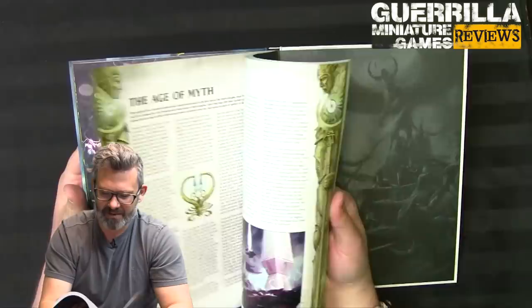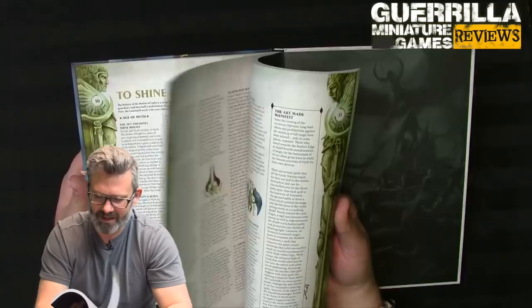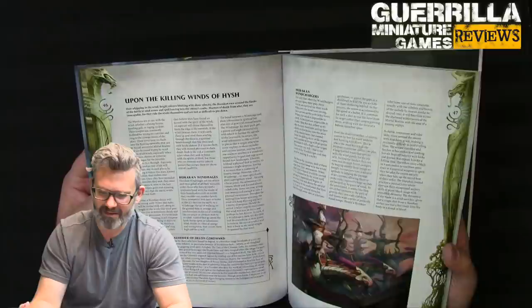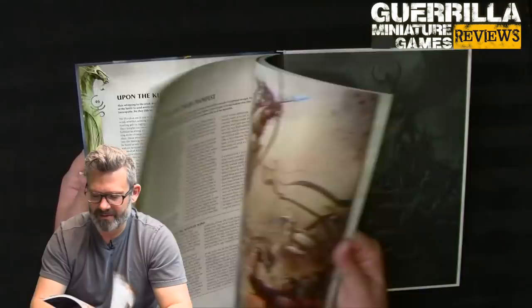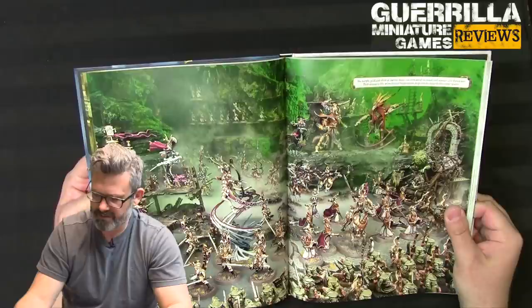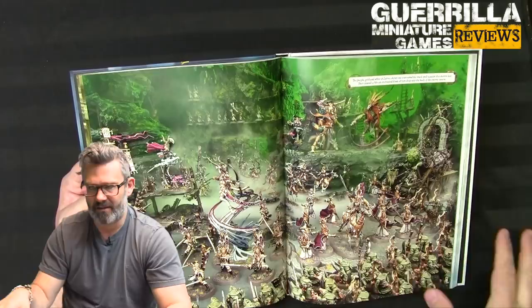Jumping into the background: obviously talking about the Wakening of Slaanesh, all the stuff going on with Morathi, because she's being terrible as is tradition. They mention Tyrion quite a bit, and there are some folks in here from Tyrion's elven faction, but this still focuses primarily on Teclis's faction. The new stuff is the Killing Wind of Hysh — basically different elements. We've seen stone and earth; now we're into wind, and there'll probably be fire and water as well. This is not the last time stuff gets added to this book.